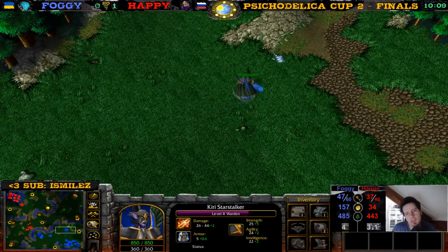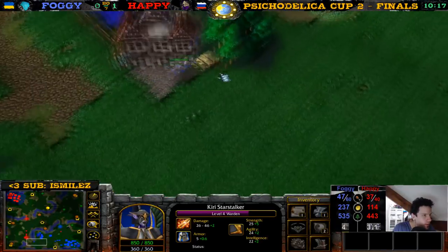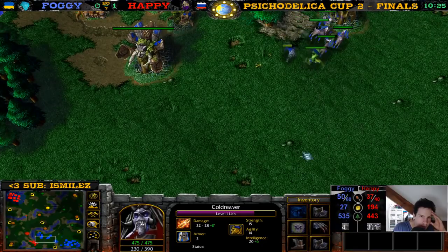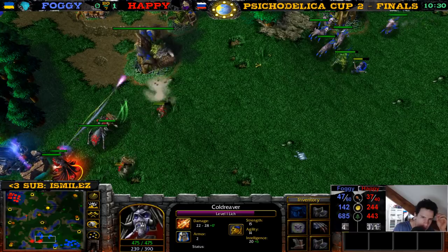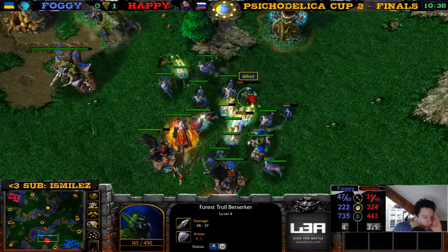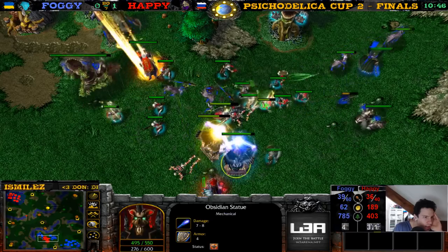Do you know which maps are next? No — it's a best of seven. I don't think they can veto that many maps; I'm not sure how many maps are in the map pool. I think they're just gonna play every map. The Warden here — there's a Fan of Knives. The Preserver here takes damage. There's the Book of the Dead — look at this, it's Happy making the comeback! Nice Coil on the ghoul. There goes Dryad, level two. Lich now, so the Lich can do other stuff than just Nova.